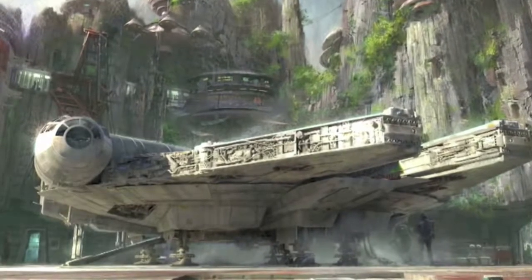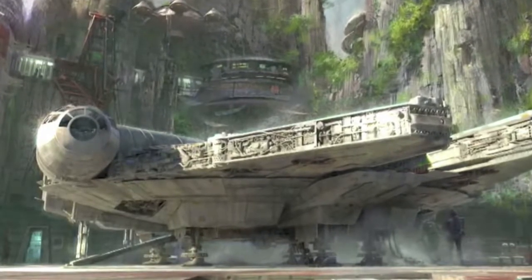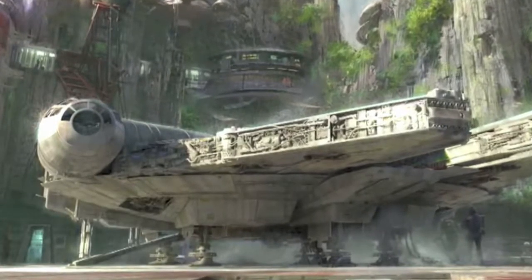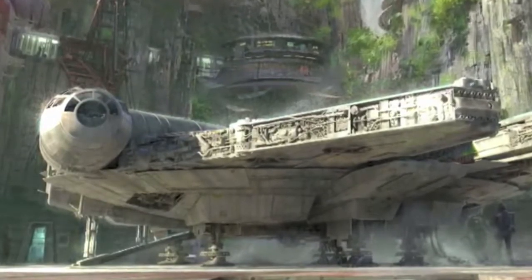So when you first enter Star Wars Land, you're going to have two choices. You can enter the First Order Entrance or you can head towards the forested base of the Rebellion. The First Order Entrance is going to have a battle escape ride, while the Rebellion area will feature the Millennium Falcon.